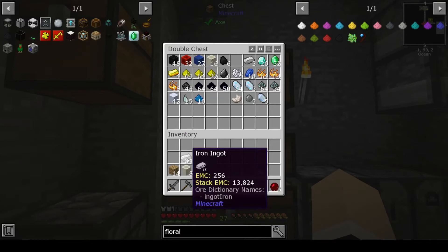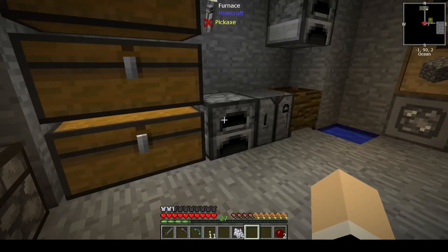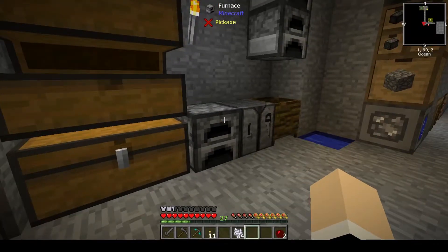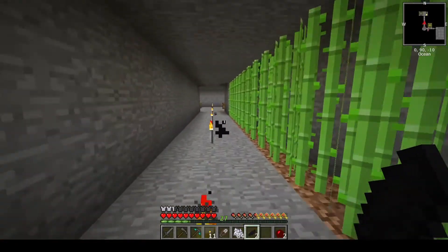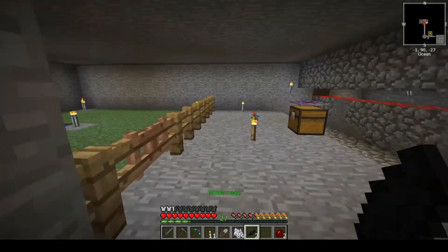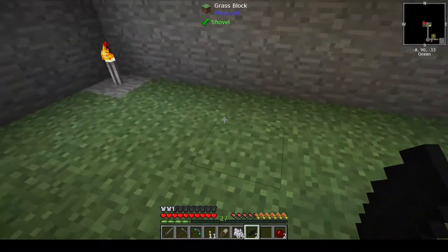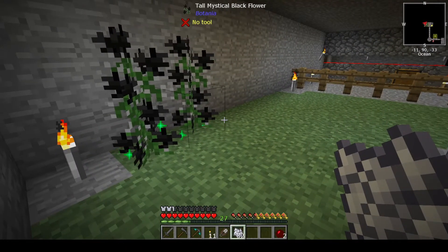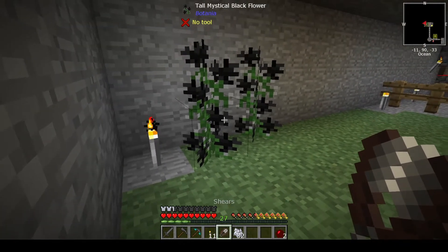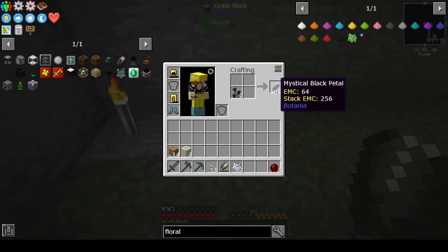We have bone blocks. We need the bucket at the moment, but we do need shears — so let's make a pair of shears. Let's get our petals and make some of these. So I'm going to start over here so I know where they are. You plant the petals and then bone meal them — you'll get the tall version. Then use the shears to break them. The tall versions will give you four petals each.